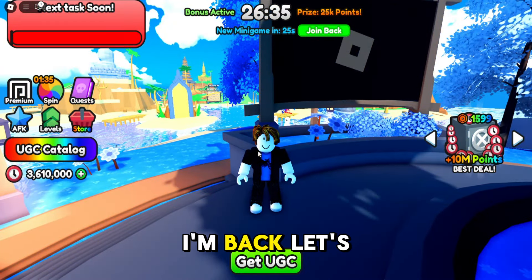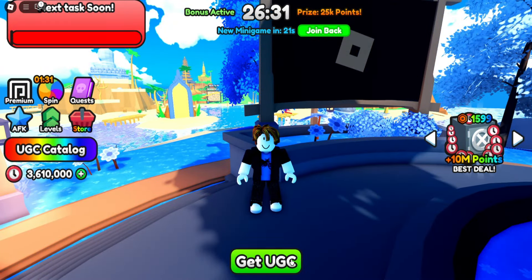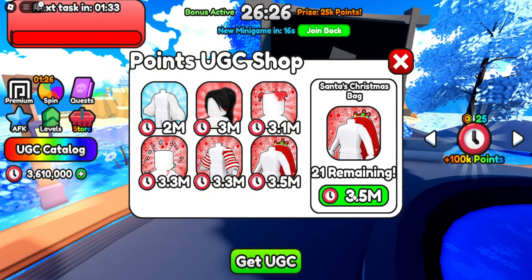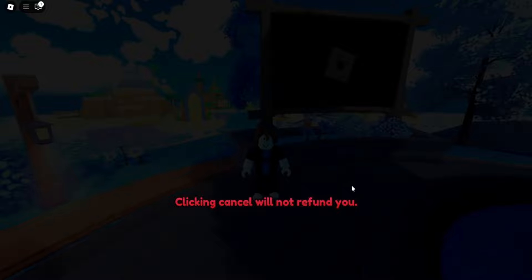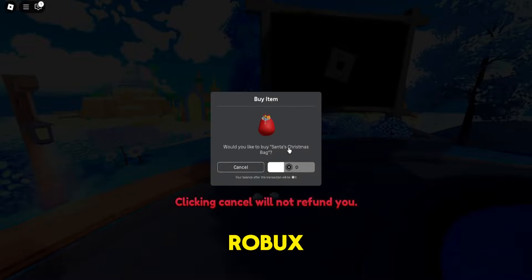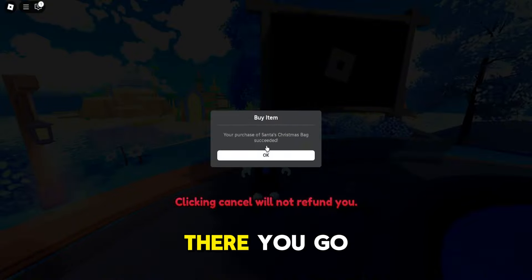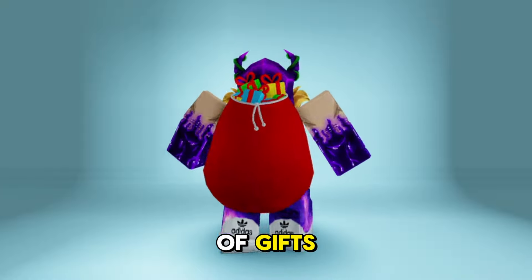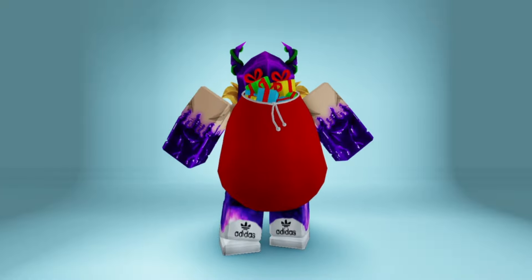I will see you again after I have all the points that I need. Now that I'm back, let's get the free UGC. Pick Santa's Christmas bag and buy for zero Robux. There you go — we now have a new backpack that is full of gifts, just like Santa.